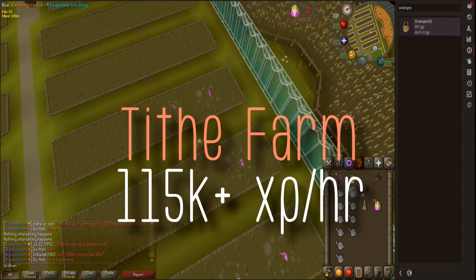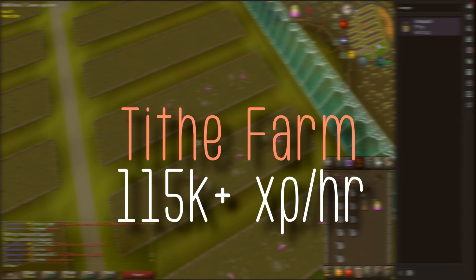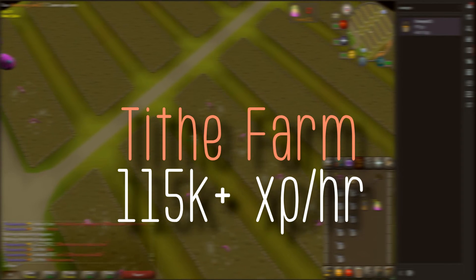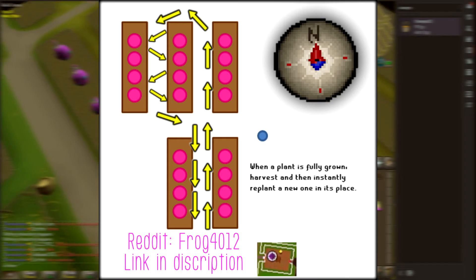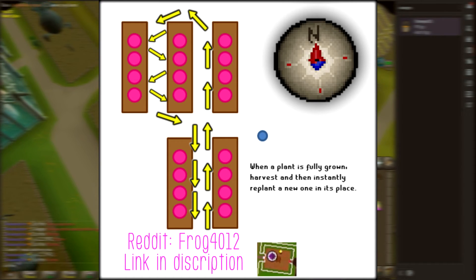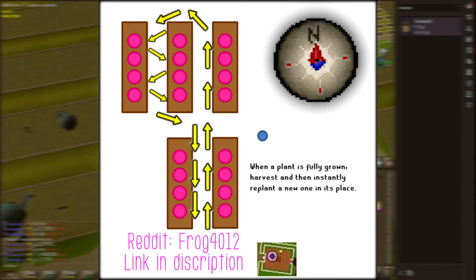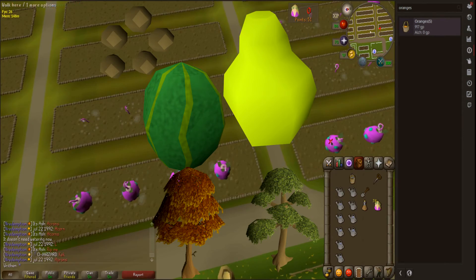Tithe Farm — apparently it's 115k XP an hour, according to this guy on Reddit by the name of Frog4012. If you start at the bottom, as he states on the arrows, and follow this path, you can get 115k XP per hour if you're fast.